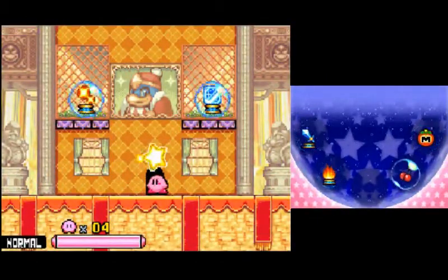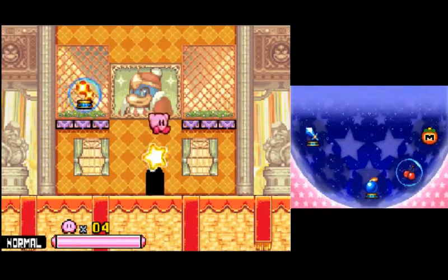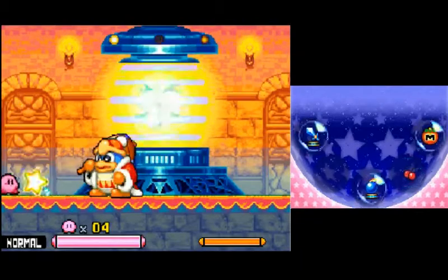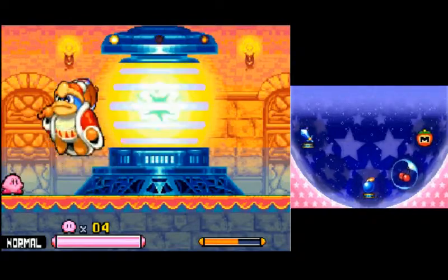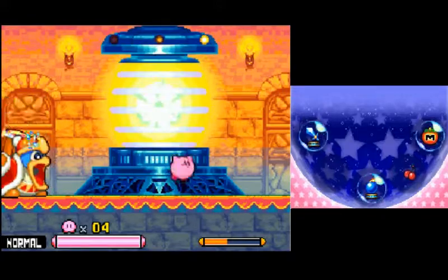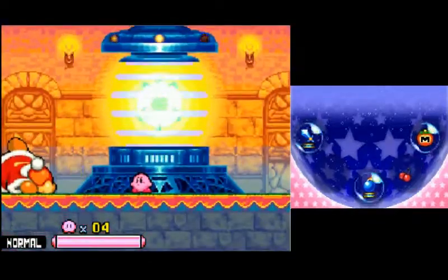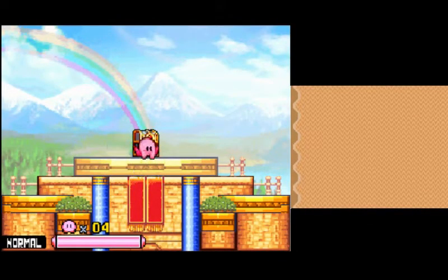And since we're at Dedede Castle, we know who it is. Let's do a bit of item mixing just to see what I get. Bomb. Well, let's hope I don't bomb this. Dedede is nowhere near as threatening as he used to be - he has been downgraded to first boss status in place of Wispy. And that's that. That's really it. Poor Dedede. With that, we're done with World 1.